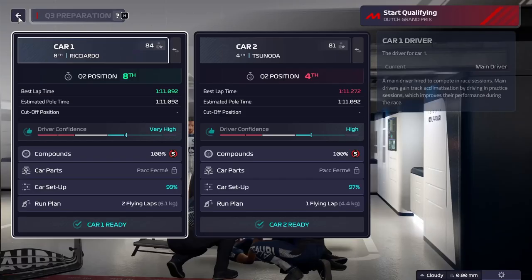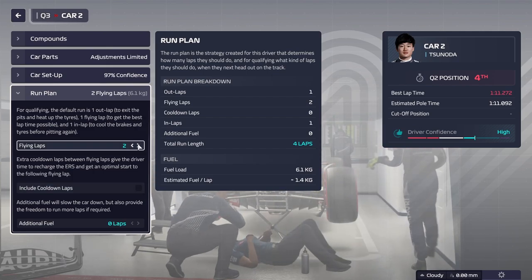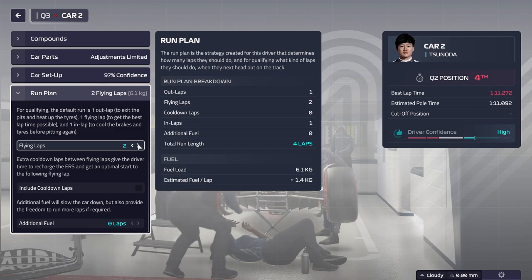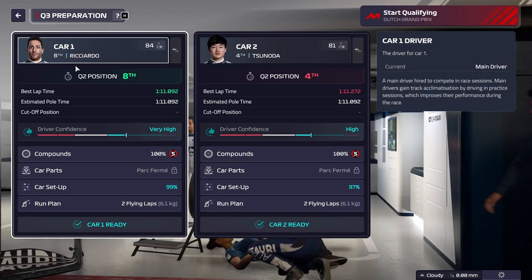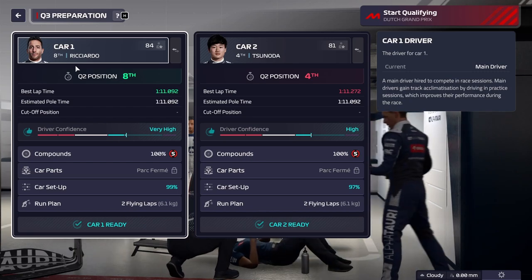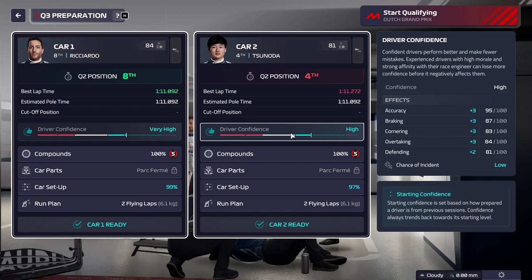We're just going to set it to two flying laps for both cars. This will mean that they do two push laps back to back, which means that on that second run, they will have the tires within temperature and be pushing the entire way. So that should mean that on the second run, they'll have a much better time than on their first run, even if they're back to back. And of course, the increasing confidence will help with that, and you will even see this late in the qualifying.